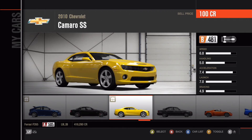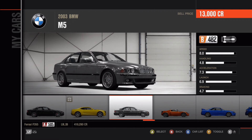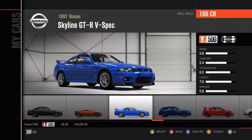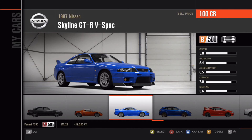A 2010 Chevrolet Camaro SS, also known as Bumblebee. My friend drives a 2003 BMW M5 — nothing special. And a 2004 Opel Speedster Turbo — I don't like Opals. Here's where the fun begins: a 1997 Nissan Skyline GT-R V-Spec. The 2003 Nissan Skyline is a lot better — I think it's a 1998 model driven by Brian in the Fast and Furious franchise, but it's not this model.